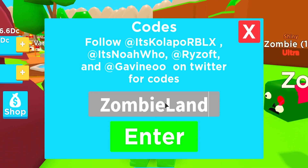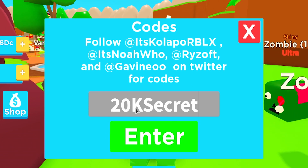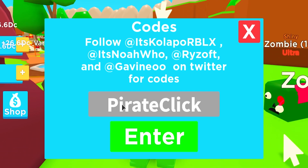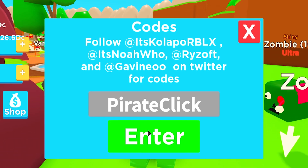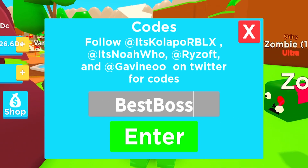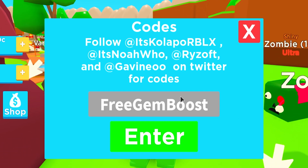After that we got code 'zombie land' — redeem that one as well. Then we got code '20k secret' — redeem that one as well. Then we got 'good pirate click' — redeem that one. Then we still got 'best boss' — redeem that one as well.